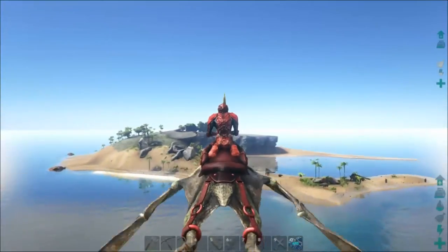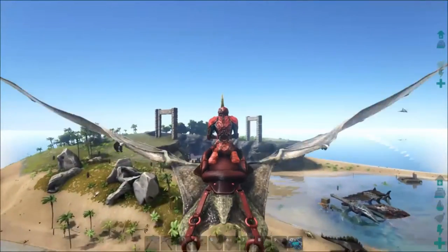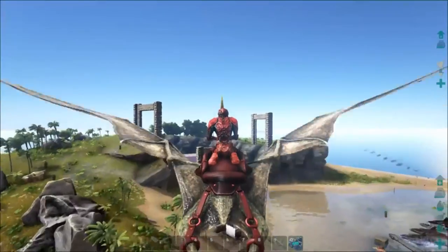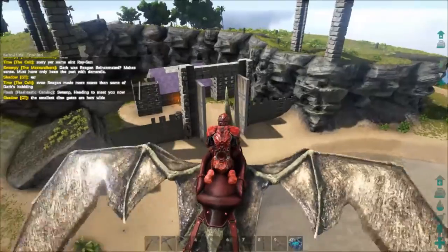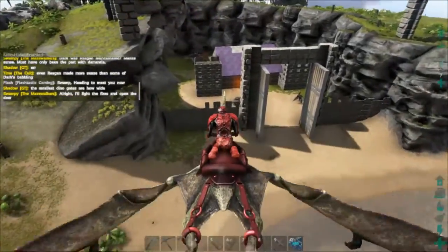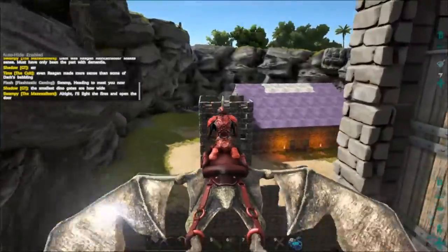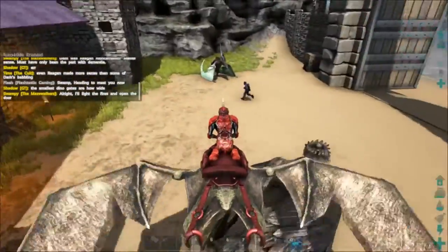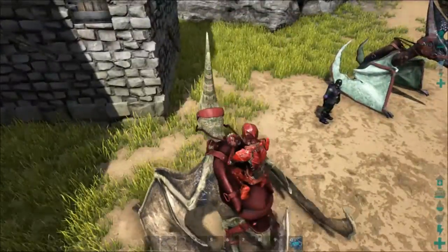This is Flash-tastic Gaming here. Flash here with a flying thing. Wanted to show you — look at that base. We're on an island here. This is one of Swampy's other islands that he's inviting us to take a look at some stuff. He's also going to take us out to see one of the caves down below. Let's see what he's got to offer.